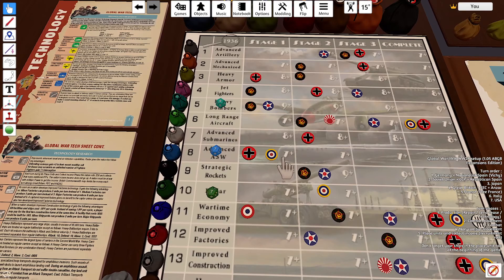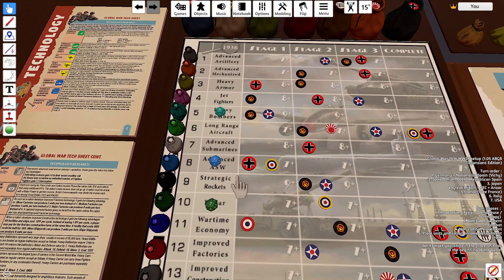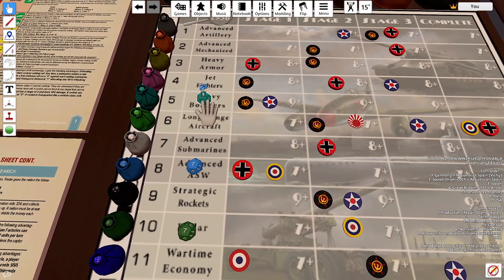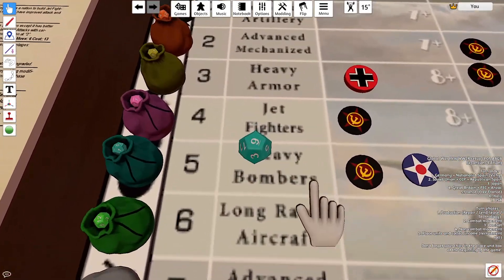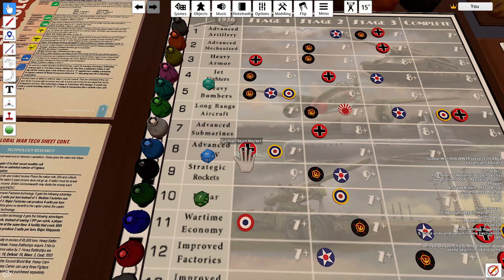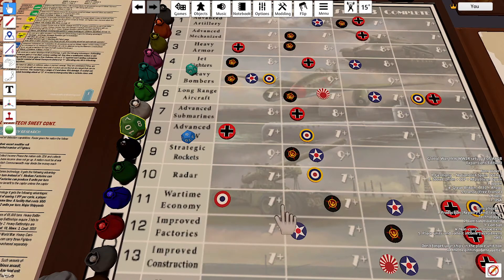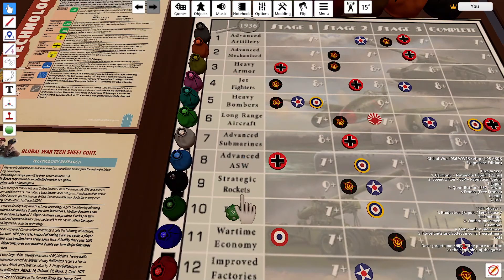I'm going to start with my tech rolls. I'm going to be rolling for Heavy Bombers, Advanced ASW, and Radar. Starting brand new tech here. Heavy Bombers is at 9 — that's lucky, that's a success. Advanced ASW at 7, rolled an 8 — also very lucky. And Radar at 7, rolled a 5. So 2 for 3, that's pretty good.